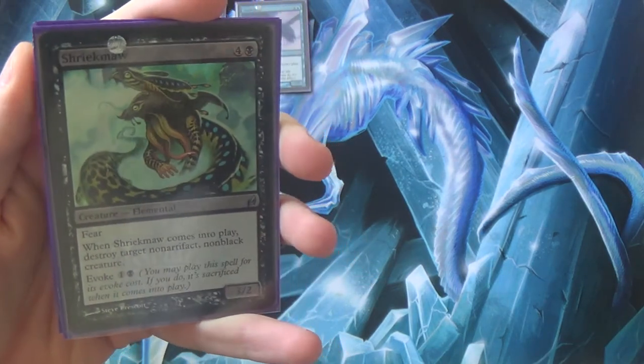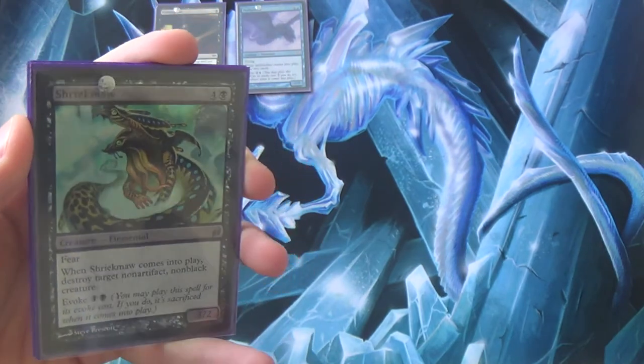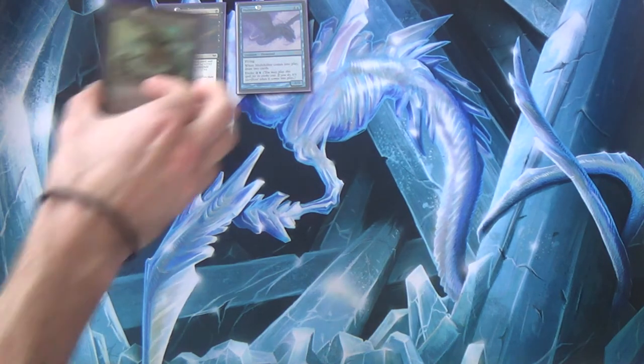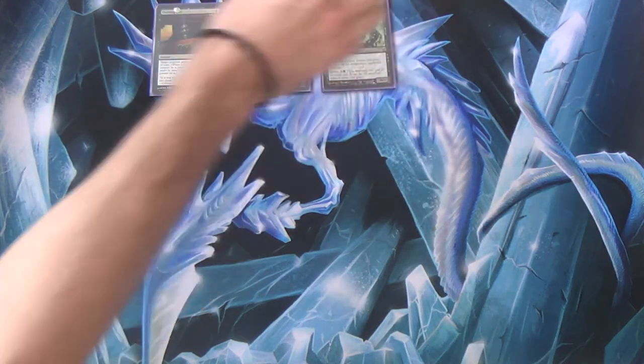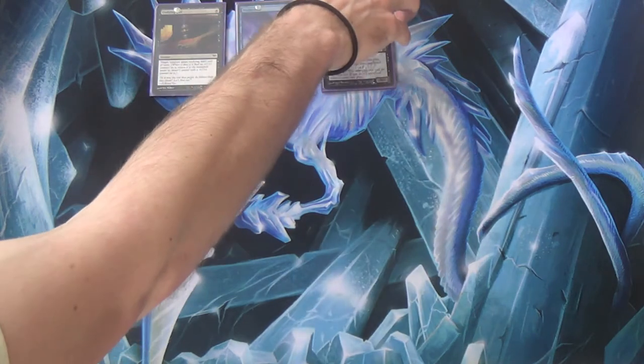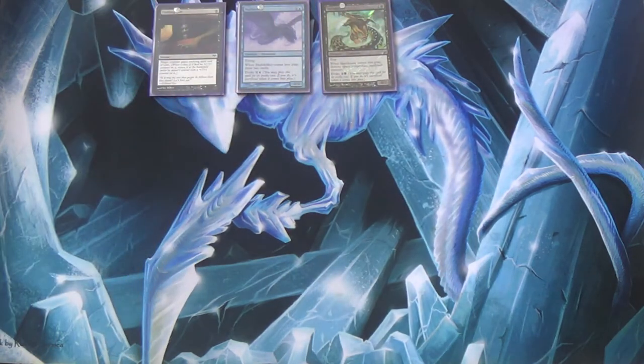Also beware against Jund, Junk, or any mono-black midrange — Shriekmaw won't kill Tasigur, won't kill Siege Rhino, that sort of thing. If you're up against Mog Angler, same issue. But it's too good when it works to not run it. It's certainly the first card I side out, and when you get into certain color combinations it's easy to know what to replace it with.